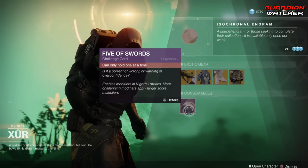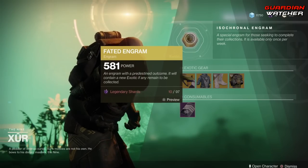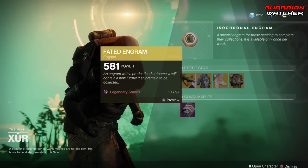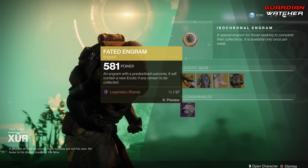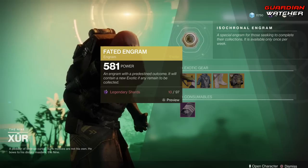Last but not least, we have your Consumables: the Five of Swords and the Fated Engram, which still does not give you Forsaken Exotics. And as you can see, I have 10 Legendary Shards, so I am highly, highly Destiny Broke.